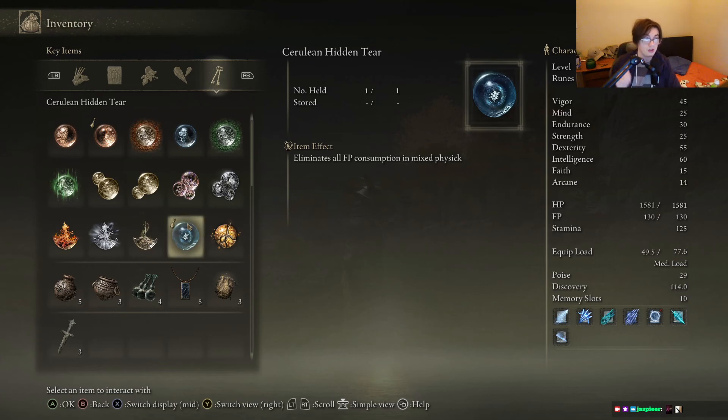Before going into new game plus, I recommend a really easy thing you can do throughout the game. If you're up for it, even though it's really sad — whenever you find one of those nomadic merchant guys, you know, with the string instrument and the donkey, just kill them. They drop a bell bearing. Give that to the handmaiden in the Roundtable Hold and you can buy everything from one spot. It really helps out with preparing for new game plus.